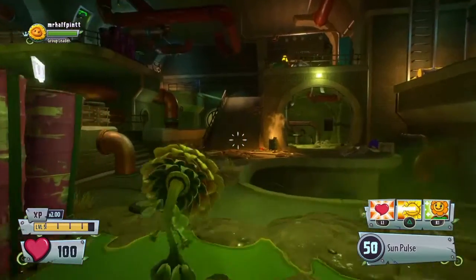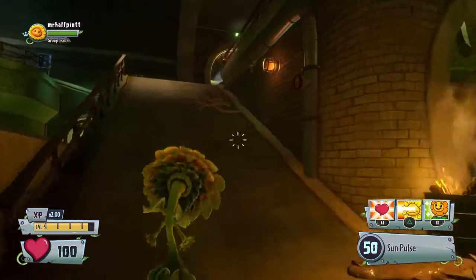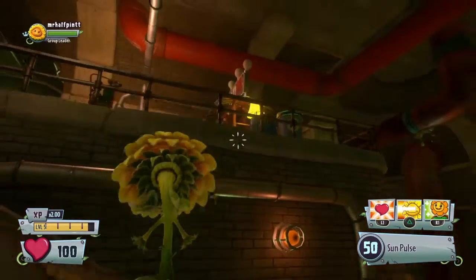Hi guys, Star of Python here. I'm going to show you how to unlock Hawkeye. Come down to the sewer and go to where you've got the slow shop.